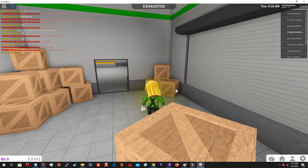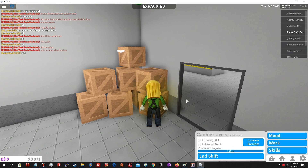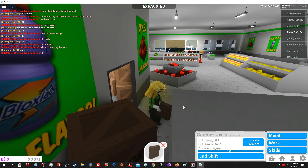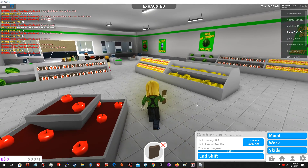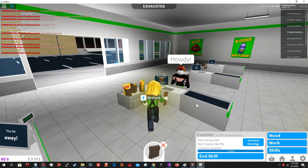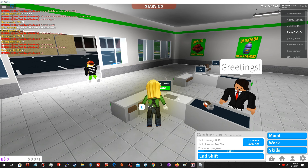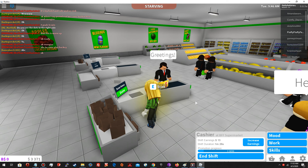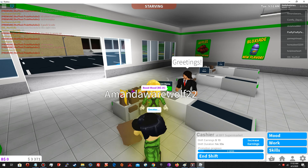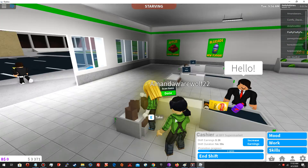Bags — where are the bags? Still working. Okay, here — bags! This storage room is something I'll show you more of when I do the stocker job. So I get some more bags, bring them back, put some bags on the counter, and then scan the items.